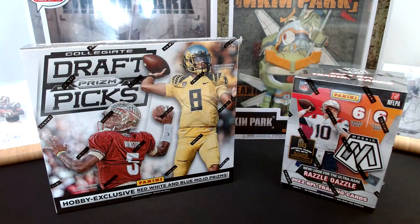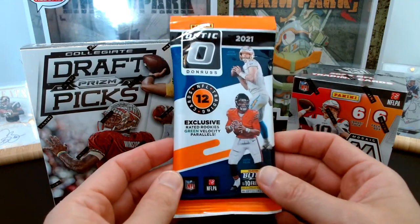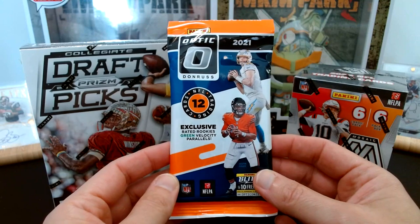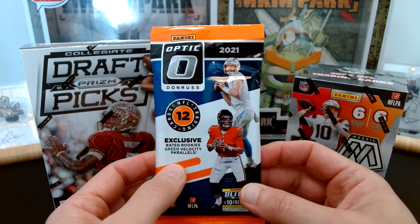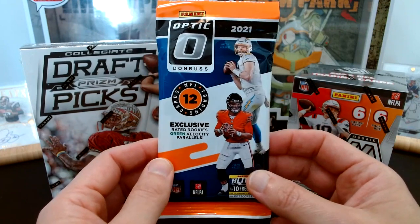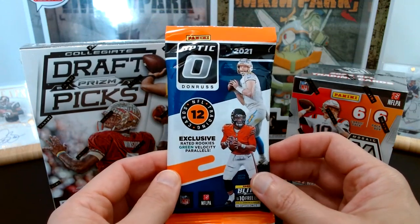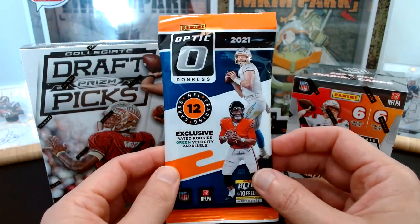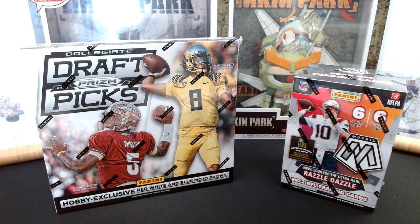Hey, what's going on everybody? Thanks for checking out another episode of Past vs. Present here at A Cure for the Itch. It's Jay. I'm ripping some great stuff today. If you're new here, as soon as we hit 100 subscribers I will be giving away this 2021 Donruss Optic football fat pack for the chance to pull a rated rookie green velocity parallel, and lots of other great stuff. As soon as I hit that 100 mark I will put out a video for your chance to participate, and I hope to be giving that away and lots of other stuff this year as the subscriber count continues to climb.